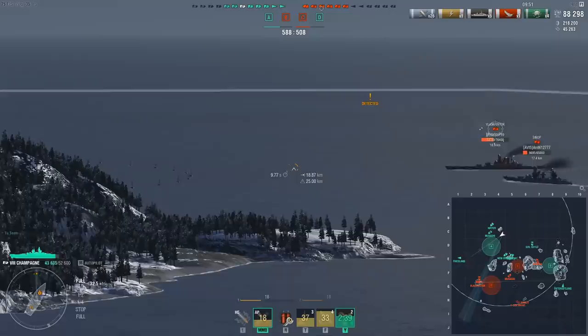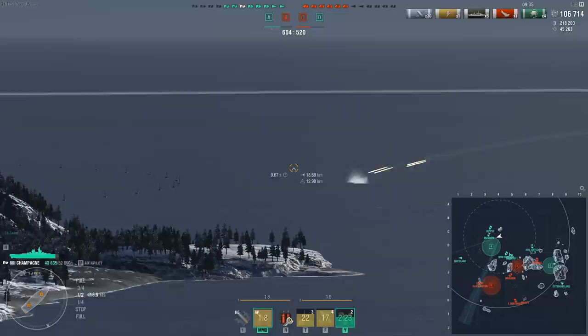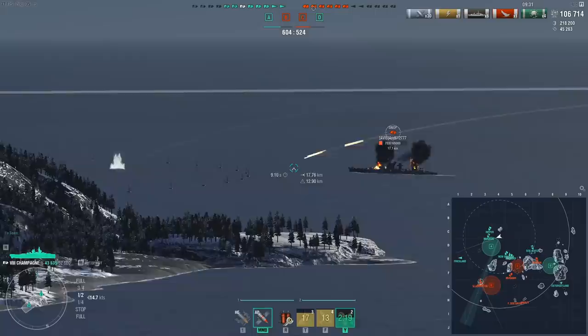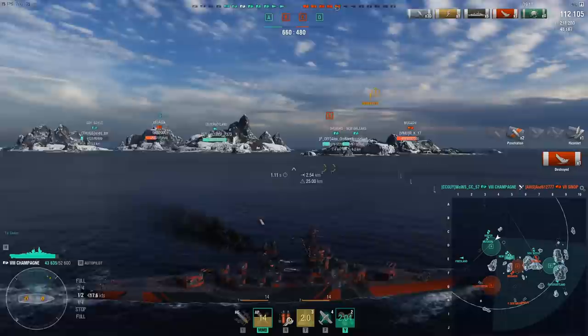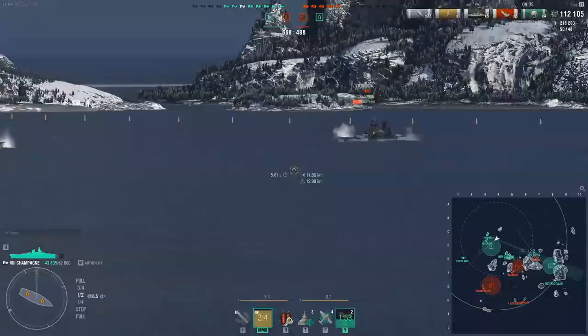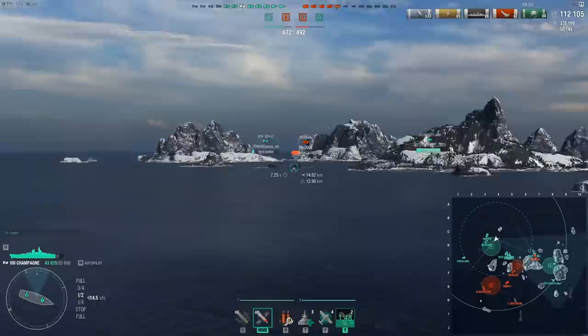That's the selling point — being able to citadel ships across the map — but this comes at the cost of much of the map control a battleship normally has. If an enemy battleship pushes you, you're forced to run away. If a Bismarck, Tirpitz, or Amagi charges, you have to run — there's nothing you can do. On the upside, the fire chance on these guns is 49%, and I've been able to get fires almost every single volley when RNG favors me, which can be devastating especially when uptiered against a Kurfürst, Yamato, or Kremlin.